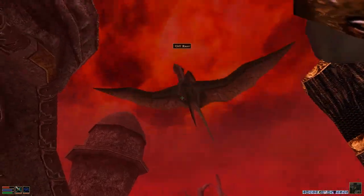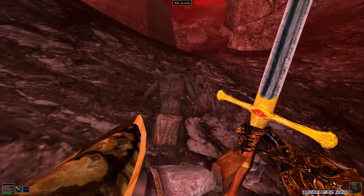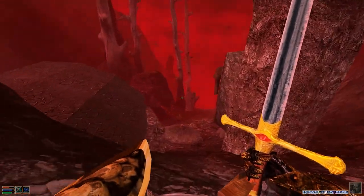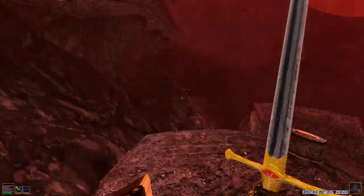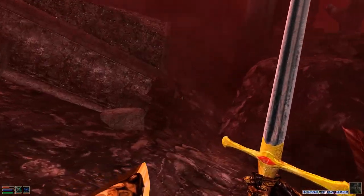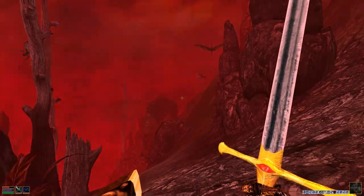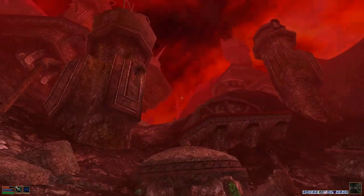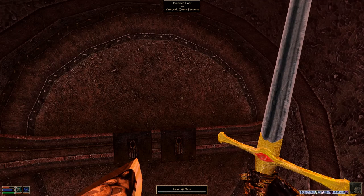Lots of sleepers, lots of cliff racers, skies going red again. We'll deal with these ash zombies as much as possible. Looking for the entrance to this place, I can't find a door. Let's check the local map - this must be it. Using my Ring of Floating to float up, I find it up here: Veminal Outer Fortress. Perfect. Inside here should be Sunder.